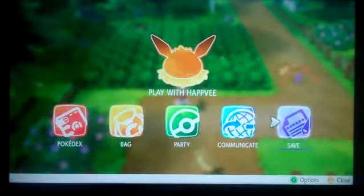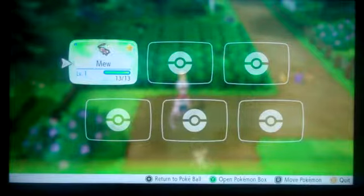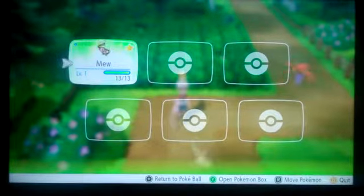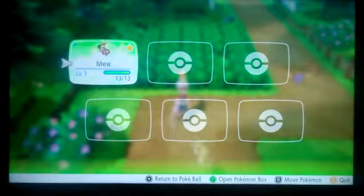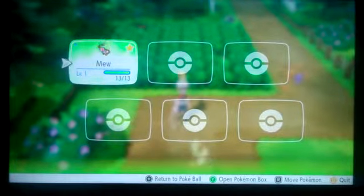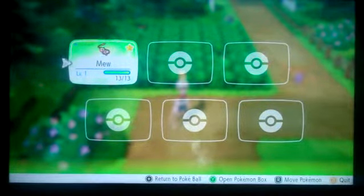I am playing Pokémon Let's Go Eevee, and in my party I have Mew. Mew starts off at level 1, surprisingly or unsurprisingly. If you want to use Mew right away on your team, this works. However, I don't plan to actually utilize Mew, at least with fighting, until the post game.